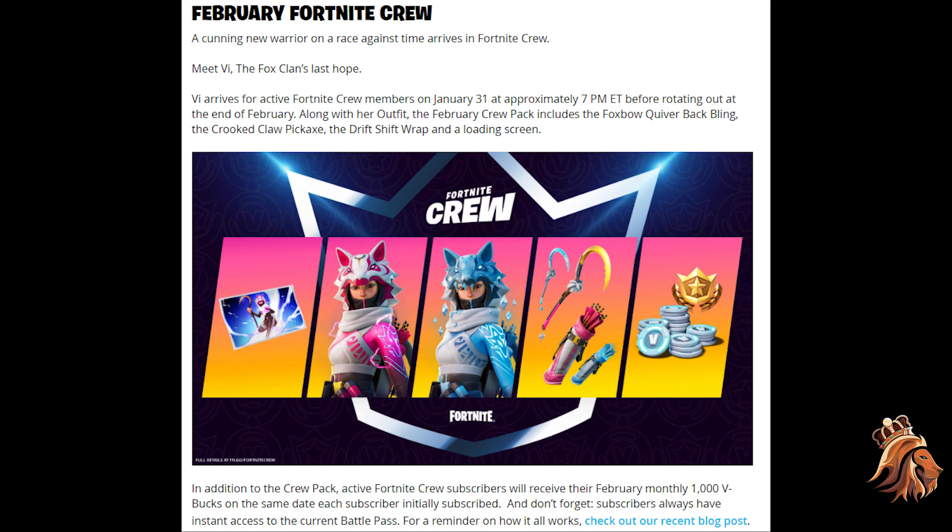Vi arrives for active Fortnite Crew members on January 31st at approximately 7 PM ET, before rotating out at the end of February. So it's obviously going to be in there for one whole month, as expected. Along with the outfit, the Fortnite Crew pack includes the Foxbow Quiver back bling.